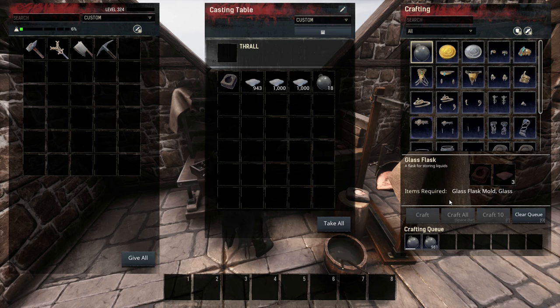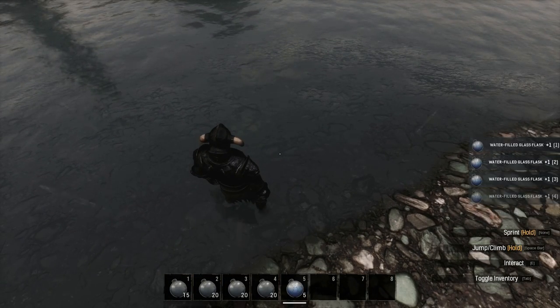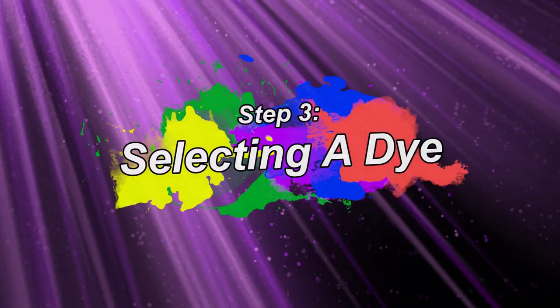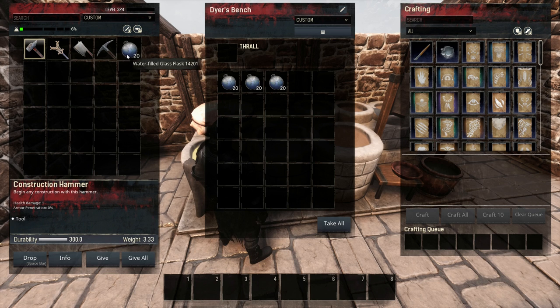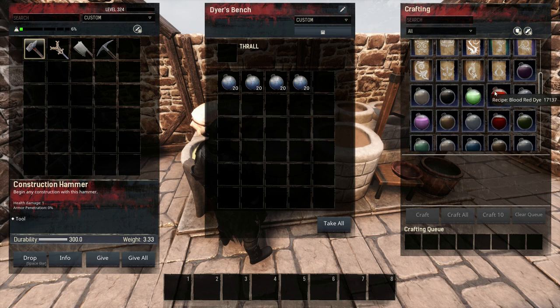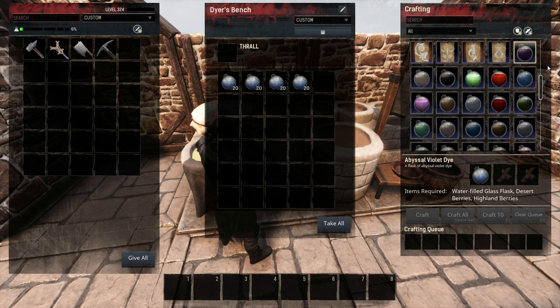Once those flasks are done, you'll then need to fill them with water to prepare them to hold dye. Simply grab some, head over to your nearest water source, and use them on the water to quickly fill them up. Now take your water-filled flasks over to the dyer's bench and throw them in. Here you can browse the wealth of recipes for all of the available dyes and the resources required to craft them. This is an absolutely massive list with tons of options, too many to name here, and the only way to really know what you want is to try them out.